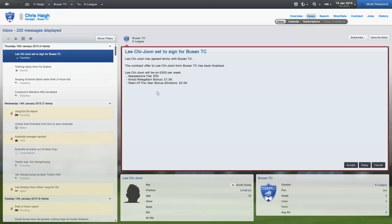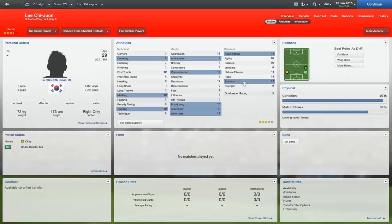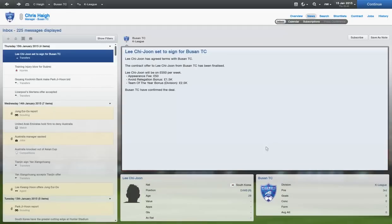I'm back with another signing — Lee Chi Jun, who's set to sign for Busan TC on 550 a week. This guy fits in quite nicely as a defensive right back — specifically a supporting fullback. He's got good stamina, good acceleration, good work rate, good teamwork, good positioning, and good concentration. His marking and tackling are also good. Three and a half stars rather than the two stars already there is a lot better. Welcome to Busan TC, Lee Chi Jun.